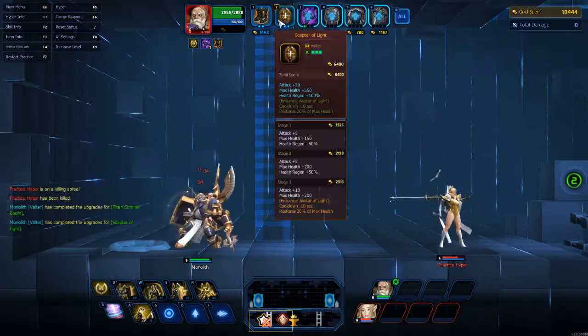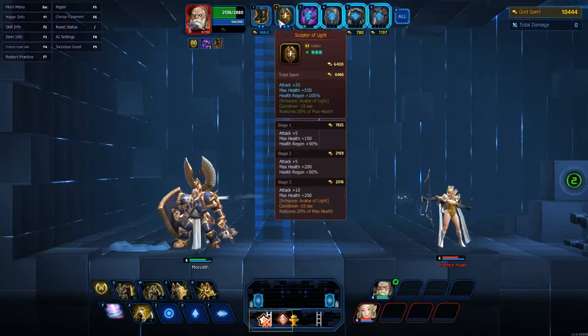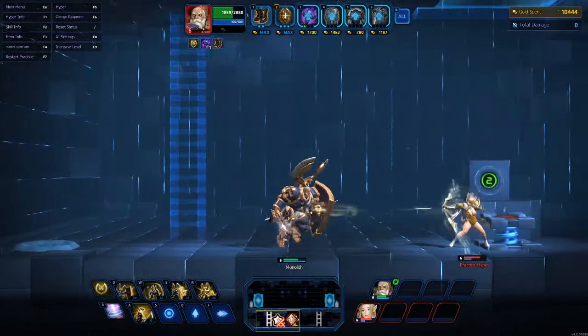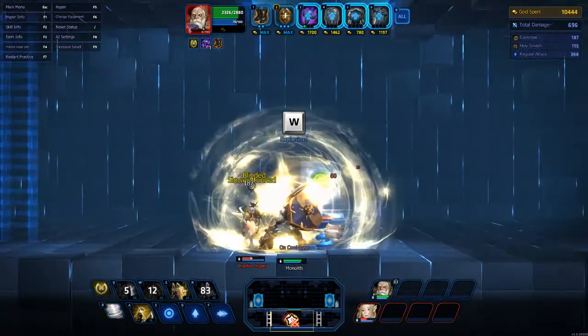The Scepter of Light gives attack, max health, and health regain. The reason I build it is because of its final effect — on the last build, it enhances Avatar Light, reduces the cooldown by 10 seconds, and restores 20% of my max health immediately. So if you save that, it gives you a way to stay in the game for a long time.